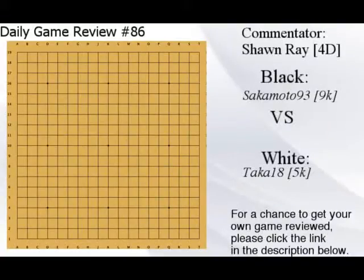Hello everyone, this is Colossius and welcome to daily game review number 86. Today we have Sakamoto 9q versus Taka 18 5q. Let's go ahead and get started. It's a little bit of a rank gap but we'll see if that has any effect on today's game. Black Sakamoto said he might be a little bit stronger than 9q, but we'll see how that goes.